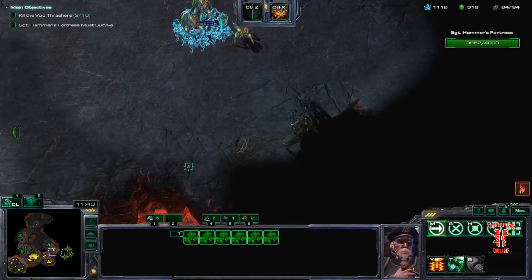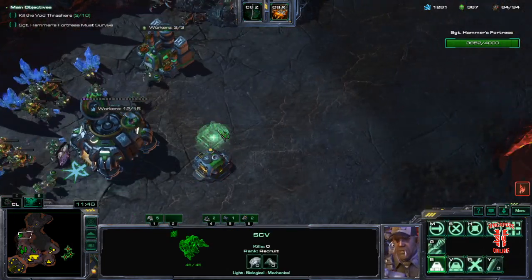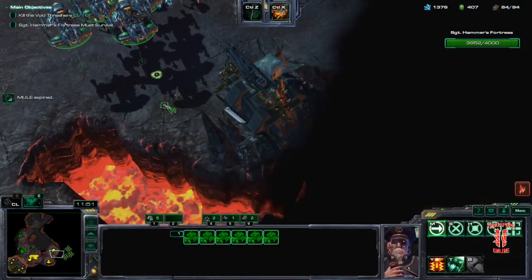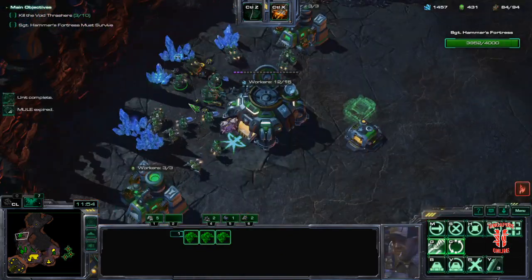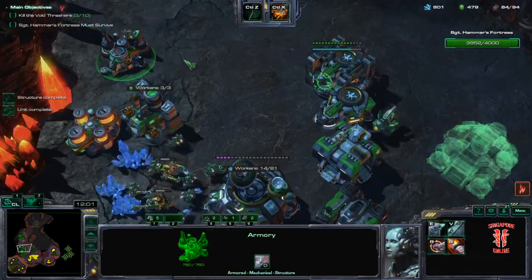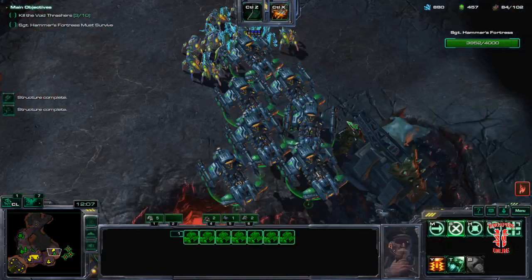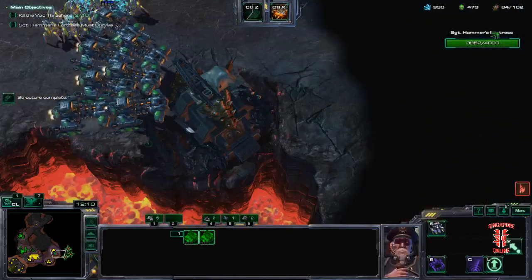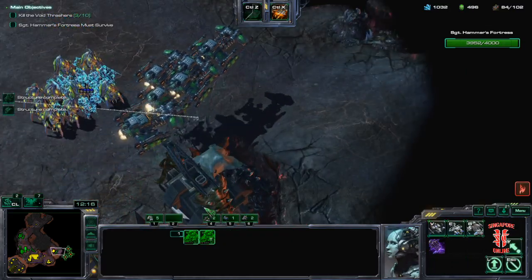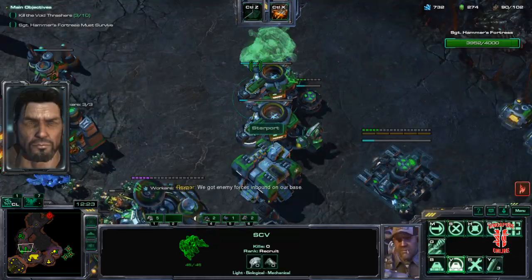Provided that you are on two-base full saturation. We've floated a lot of minerals. Now is the time to get a command center at each of our bases. Go for the boost upgrade first. Next BC — we have just enough gas to get everything. Then another starport.